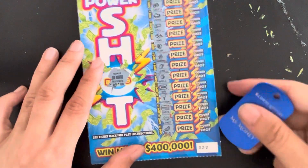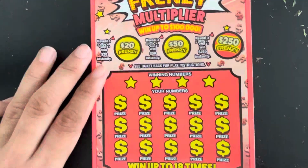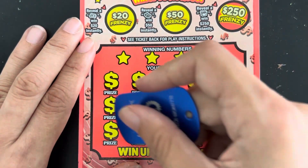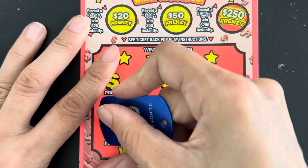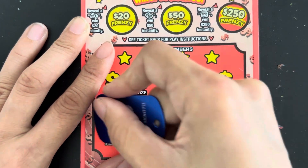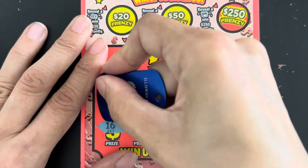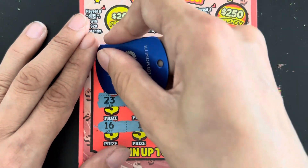Okay, no bonus. Last ticket is Fringy Multiplier — this is one of my favorite tickets. It's a number matching game with some bonuses. Let's see the symbol search first. I want to find the 2x, 5x, and 10x. Numbers: 16, 19, 11, 21, 4, 23, 18, 28, 9, 15.